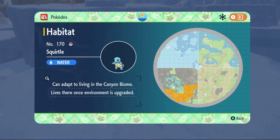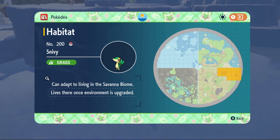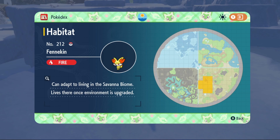Squirtle spawns in the Canyon Biome. Totodile spawns in a couple spots in the Savannah Biome — look out for spots of water. Treecko spawns in the Canyon Biome as well. Turtwig has a pretty big spawn radius in the Canyon Biome. Snivy spawns in the top right of the Savannah Biome. Tepig spawns pretty much all over the Canyon Biome — just don't go near water. Chespin spawns in the Charged Stone Caverns underneath the Canyon Biome.